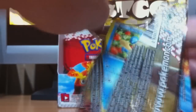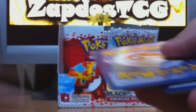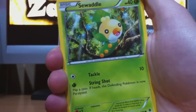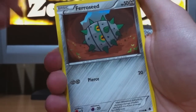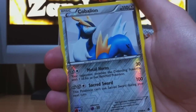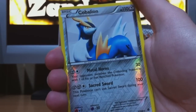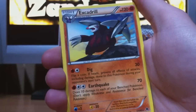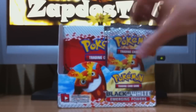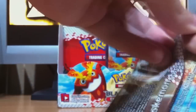Now with the Cobalion pack. Another online code. We start with Panpour, Sewaddle, Klink, Ferroseed, Basculin, Great Ball, Gothorita — another great card. Boldore, the reverse is Cobalion — nice, that's a legendary Pokémon from the legendary trio of the Unova region. And an Excadrill. So I didn't pull any double cards yet. If I pull any double cards, you can always make an offer and we can make a trade.